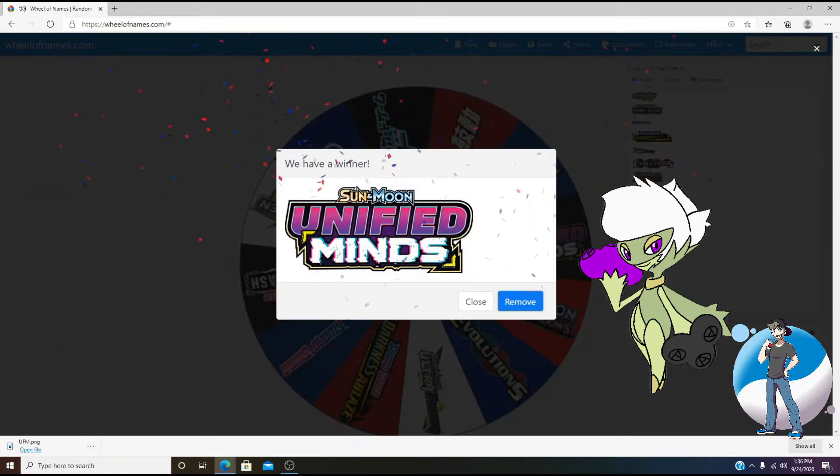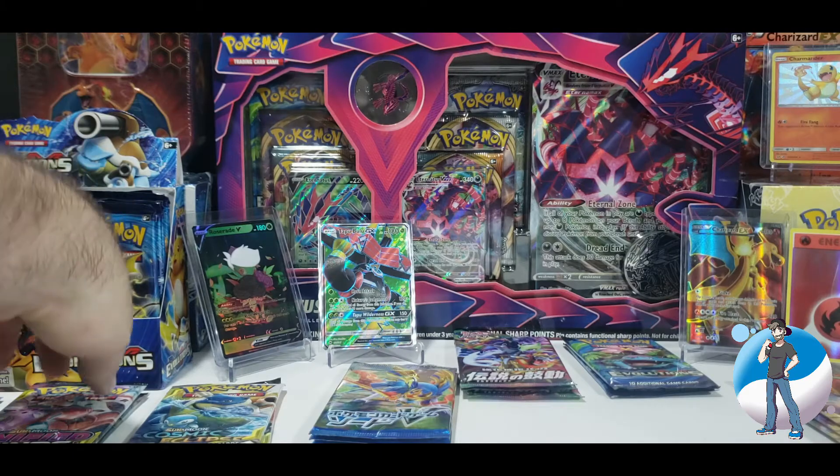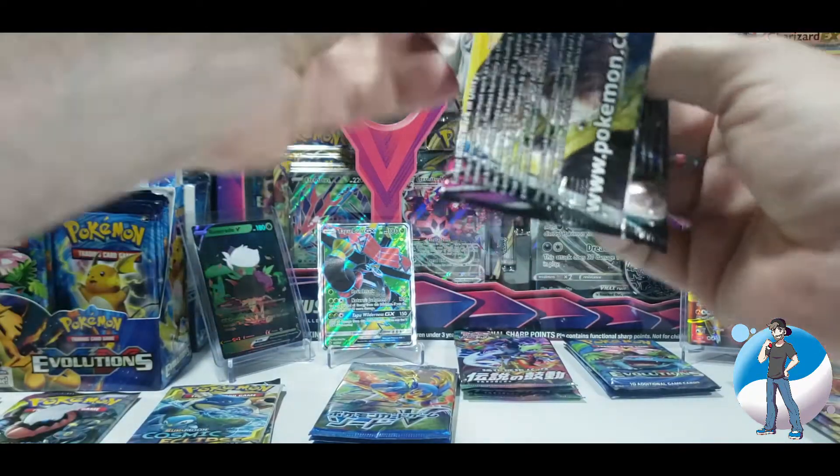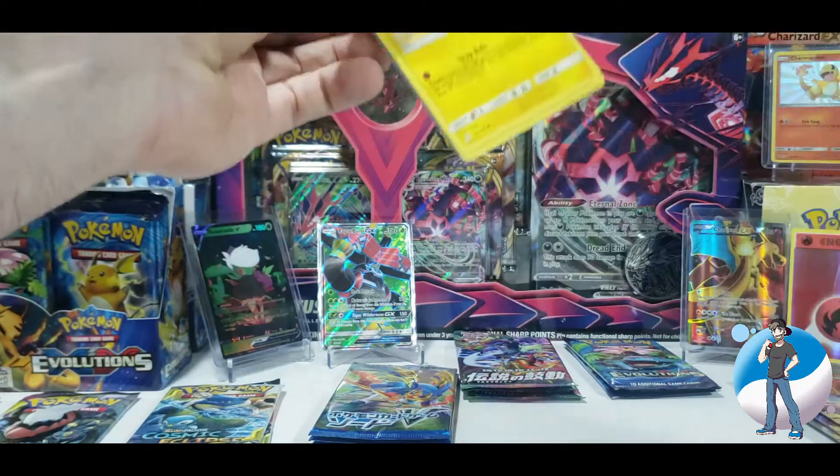Unified Minds. Alright, let's dive into some Unified Minds. I haven't opened up much Sun and Moon on this set, except for maybe inside of a tin or something. So let's see what we've got in the pack.